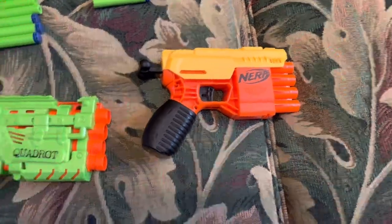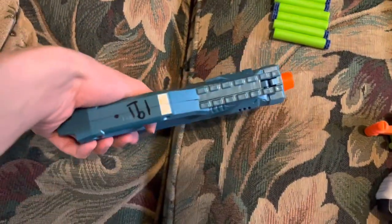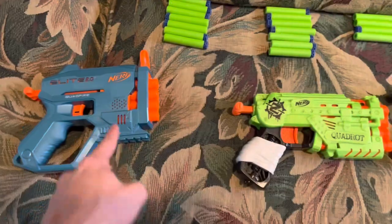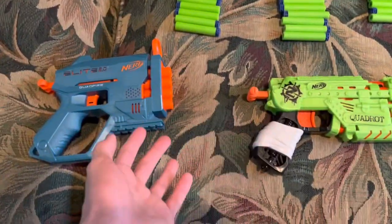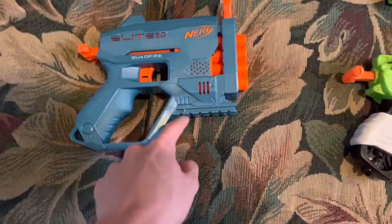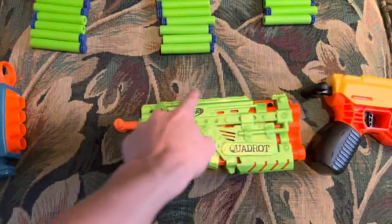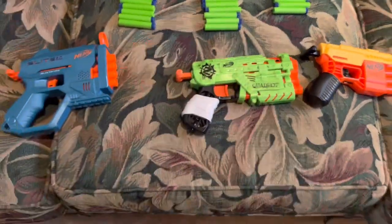Round four: tactical potential. The Fang has no tactical rails or attachments whatsoever — you really can't do anything with it. The Quadrat has a single rail on top and the Quadfire has a single rail on the bottom. You'd think they'd tie, but I'm giving the extra point to the Quadfire because you're more likely to put a flashlight on a bottom rail than a scope on the top rail, especially on small pistols like these.